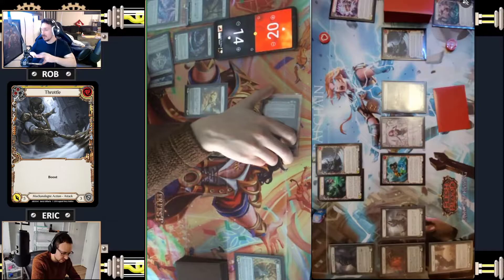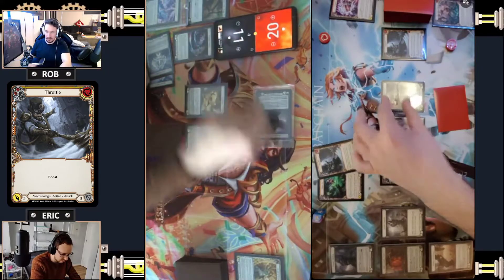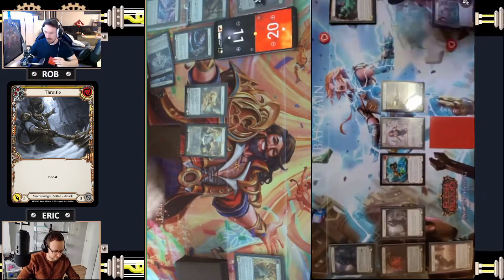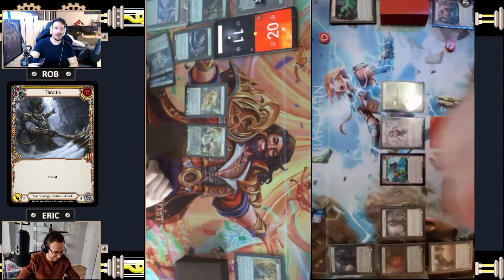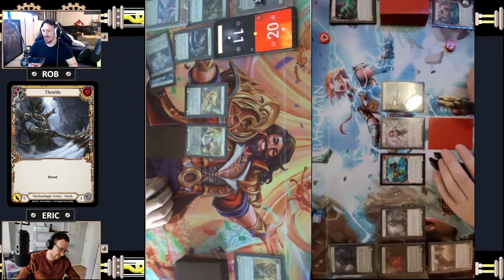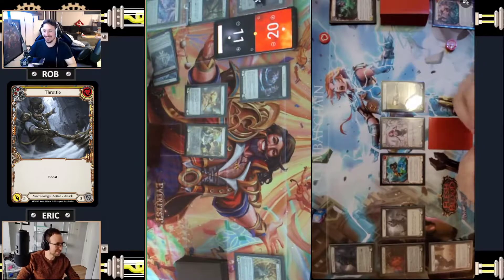I'll Skull Cap here. Take three, yeah. I'll arsenal this card and pass it to you unless you want to react with an aura - no aura, okay. What I will do - I'll pitch that for that and that. Oh, I don't have to pitch that - it doesn't cost anything. Dream Weavers. Under Pressure. From arsenal, Under Pressure.